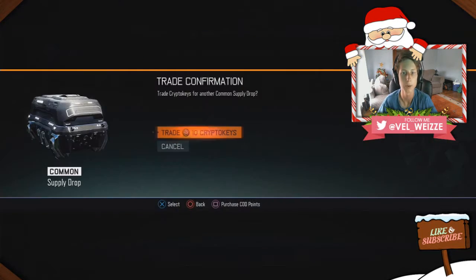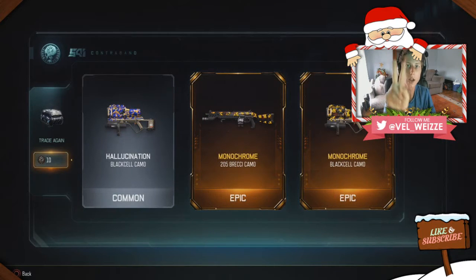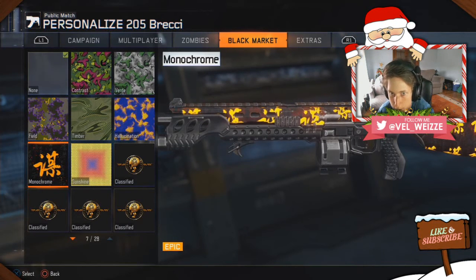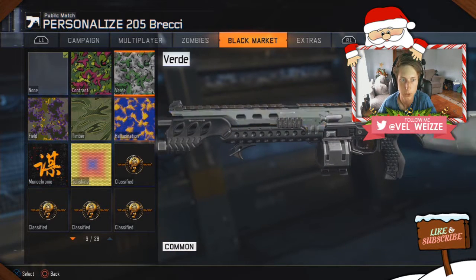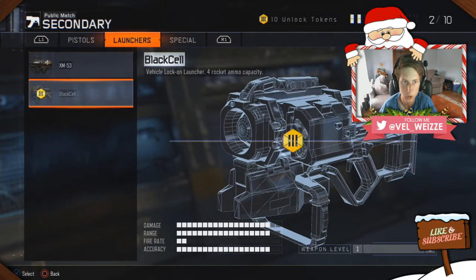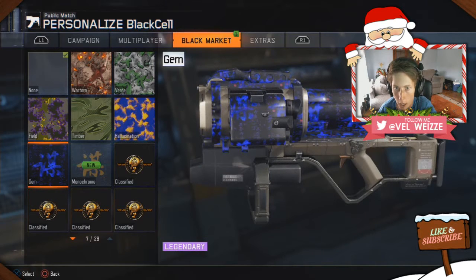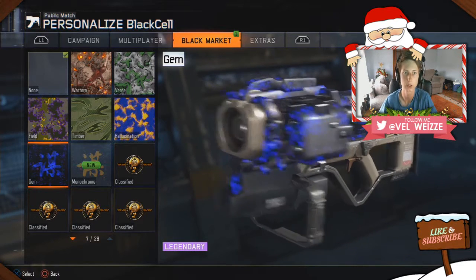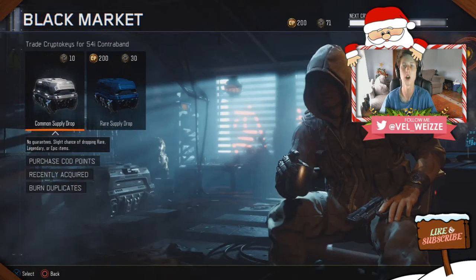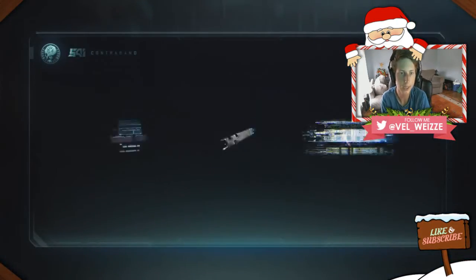Here we go — oh, we got an epic! We got two epics! Two epic camos. I don't think I had that — the Monochrome camo — but I do not have it and it looks absolutely sick. I have heaps for this gun. The Sunshine camo looks sick too. We also have it on the secondary, the Black Cell. We got three of the sickest camos on the worst weapon in the game — that is ridiculous.